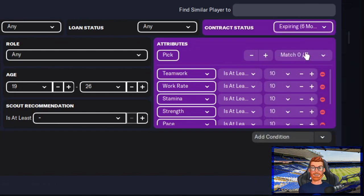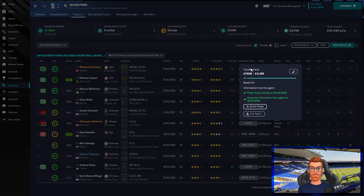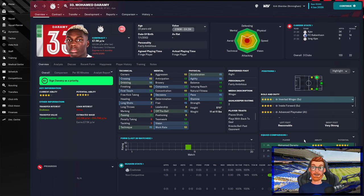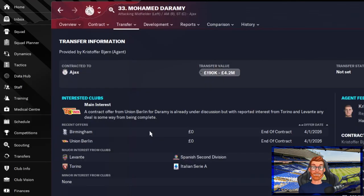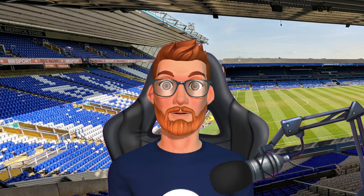Simply select anyone whose contract is expiring in the search filter. For us, this has highlighted Mohamed Darami, currently valued £190,000 to £4.2 million, who would be one of, if not the best forward at the club. We've simply offered him a contract for when his current one expires. So that contract expiry filter is a surefire way to find some major bargains.